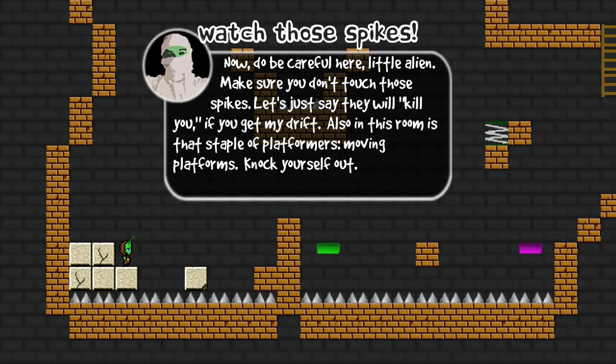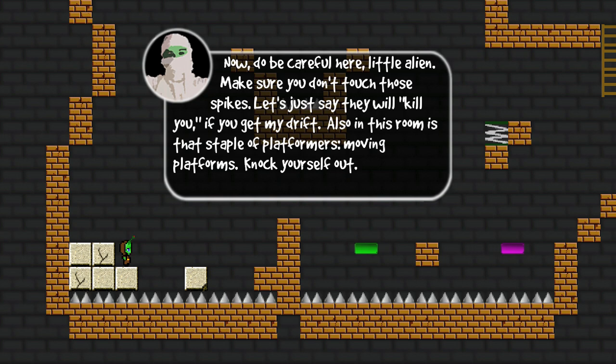Because Area 54 is just a ruse. Now, be careful here, little alien — make sure you don't touch those spikes. They will kill you. There's no quotation marks on that, if you get my drift. Also, this room features that staple of platformers: moving platforms. Knock yourself out.